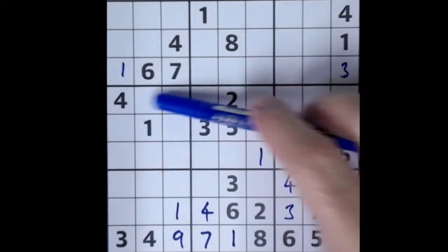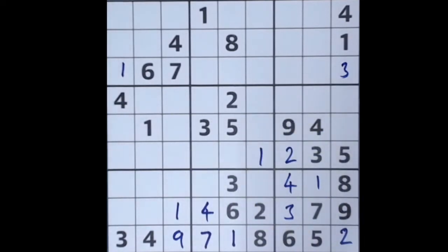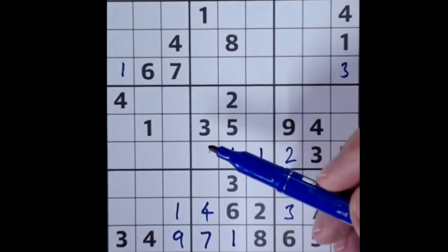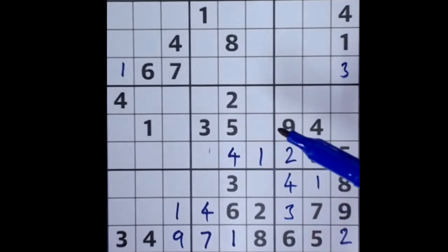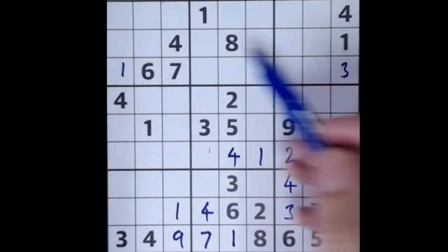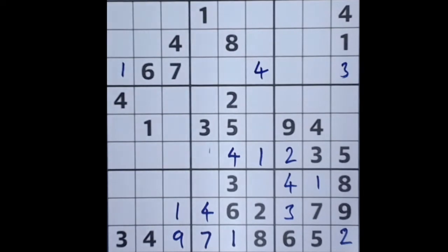Now we have four blocking across this row, four blocking across here, and four up there, so we can place our four here. We'll continue with the fours — there's the sound of an old-fashioned telephone, can you hear that? I don't think anybody has landlines anymore; I gave up my landline years ago. Four blocking up here, four blocking up here, four across and four across here, so four fits there. My neighbors have an old-fashioned telephone.